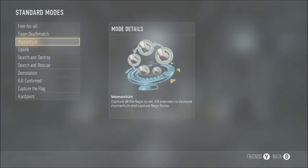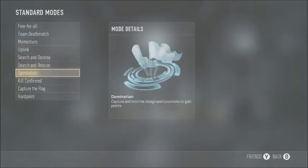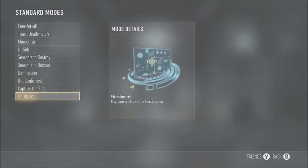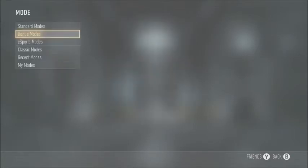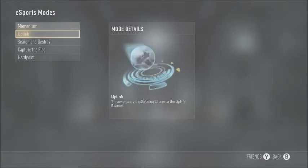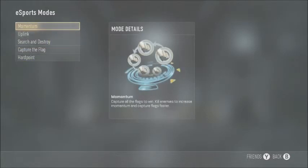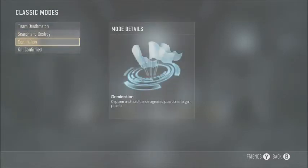Maps: Ascend, Biolab, Comeback, Defender, Detroit, Greenband, Horizon, Instinct, Recovery, Retreat, Riot, Solar, and Terrace. Game modes include Free for All, Team Deathmatch, Momentum — which is like War from CoD 5, awesome mode — Uplink which is new and like playing basketball with a ball. Search and Destroy, Search and Rescue, Domination, Kill Confirmed, Capture the Flag, and Hardpoint. Esports modes use Momentum, Uplink, Search and Destroy, Capture the Flag, and Hardpoint — no Domination.